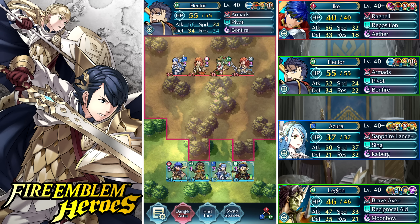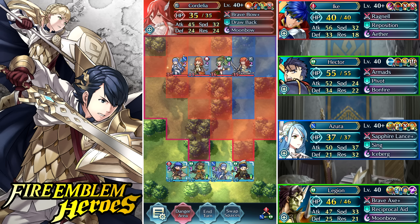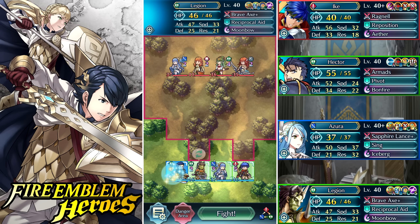I'd highly recommend if you run bride Cordelia, use either swift sparrow or death blow so you don't get killed in one hit on the counter attack. My Ike is a little special — he's got 60 attack after hone attack, so he can actually get the one-hit KO: 60 minus 24 is 36, so by one point I'm actually able to kill Cordelia before she can wreck me with swordbreaker. Just to make sure I survive I'll put Hector right beside Ike to get the spur defense 3 combo.